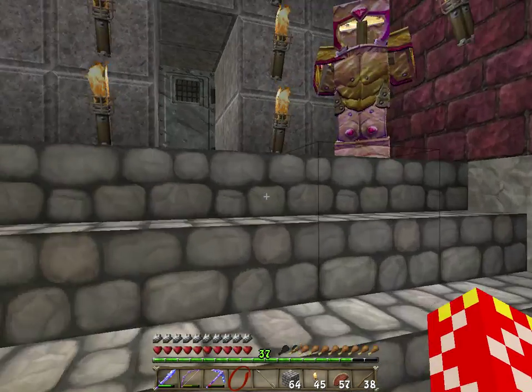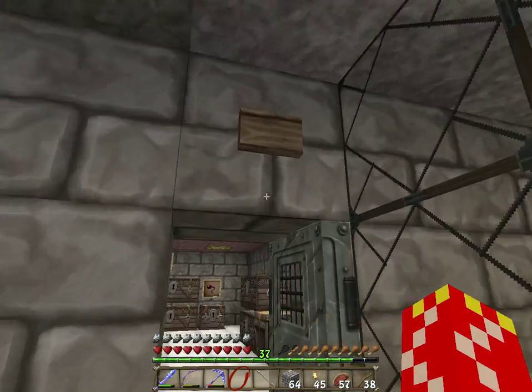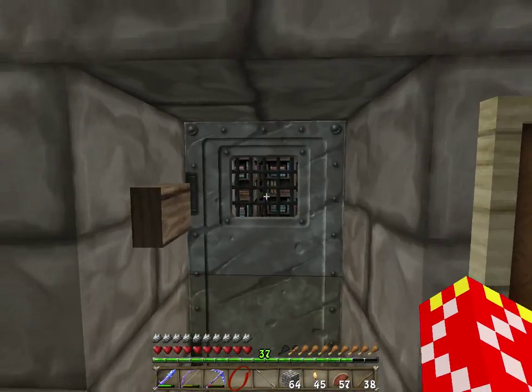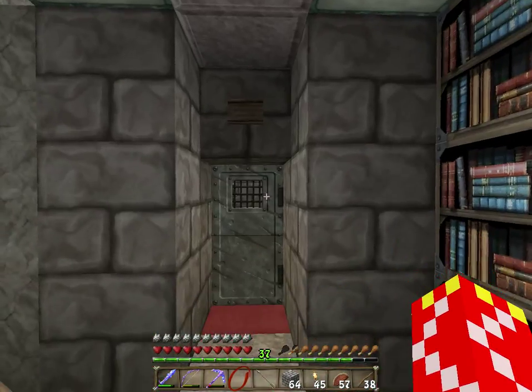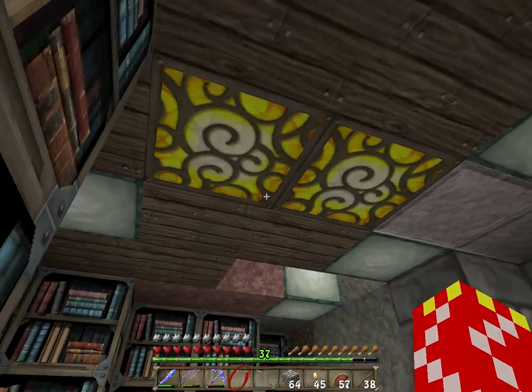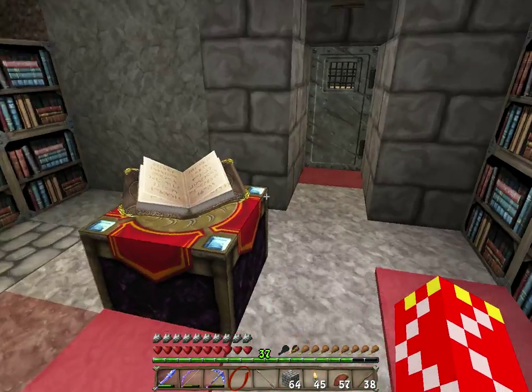We're at minus 20, minus 25 — that's as close to the surface as we are. We've used iron doors in here just to help keep the villagers and whatever else in the exact spots we want.